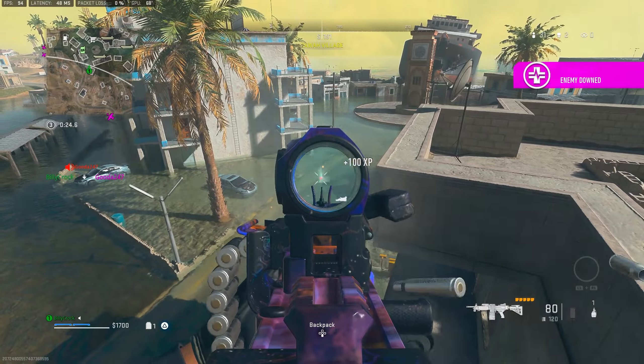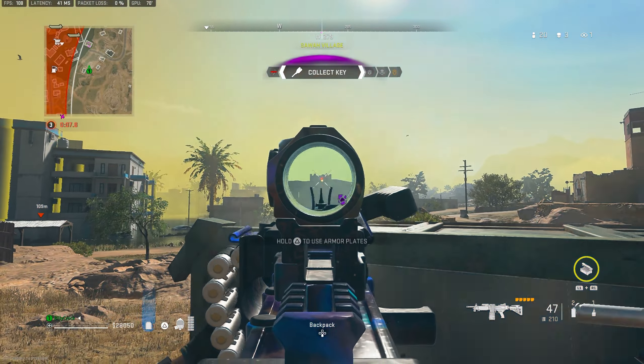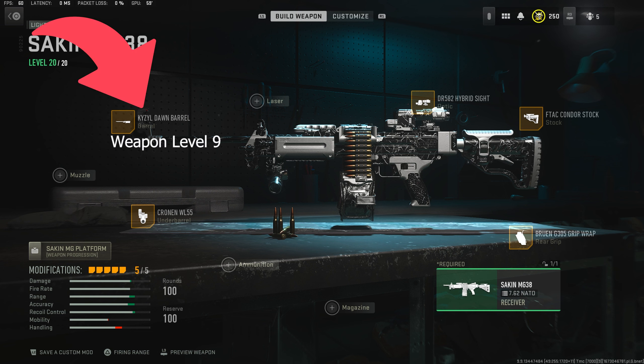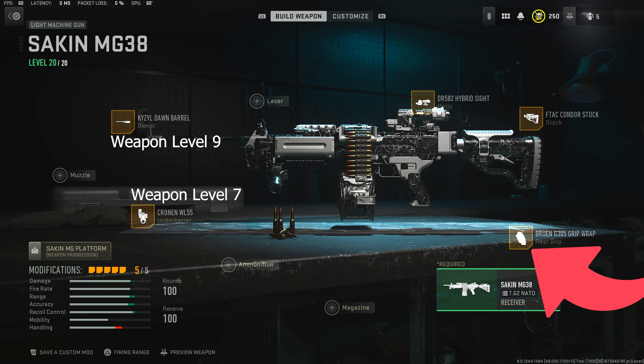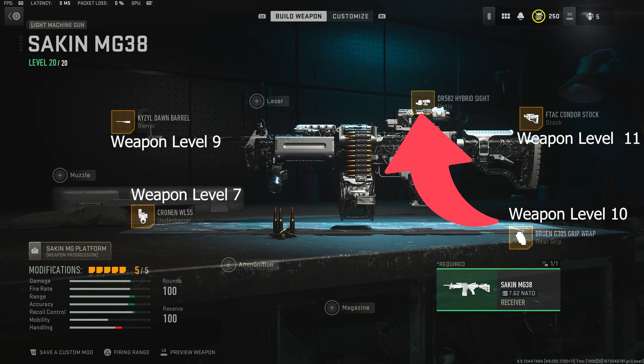Let's jump straight into the beginner level attachments for the Sakin MG38, with the main focus being on recoil control and bullet velocity. You can see the full build on the screen now, but you will unlock each attachment at the following levels: the Keisel Dawn Barrel at weapon level 9, the Cronin WL55 at weapon level 7, the Bruin G305 Gripwrap at weapon level 10, the F-Tap Condor Stock at weapon level 11, and the DR582 Hybrid Sight optic at weapon level 5.